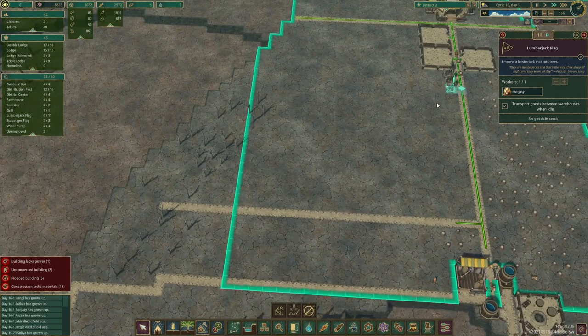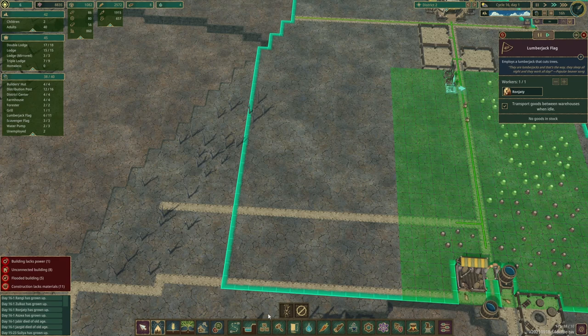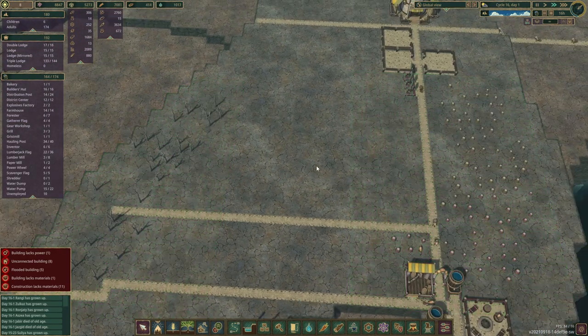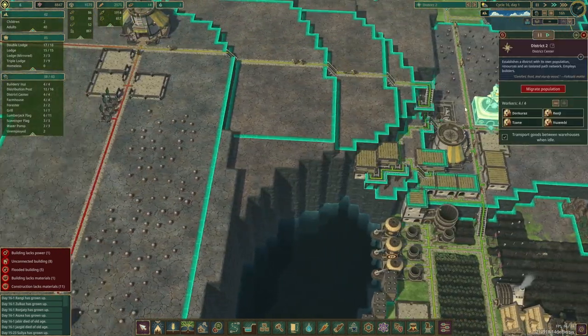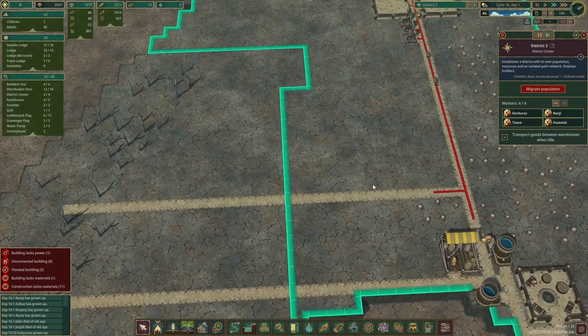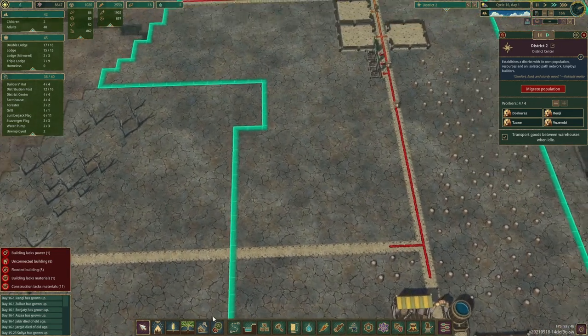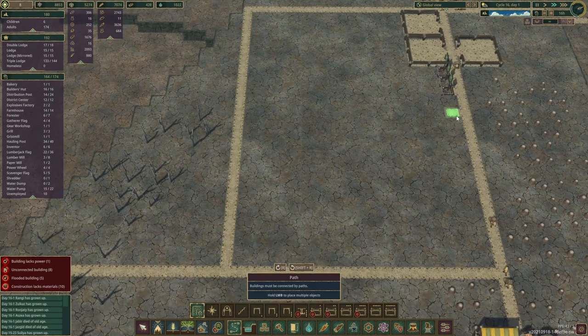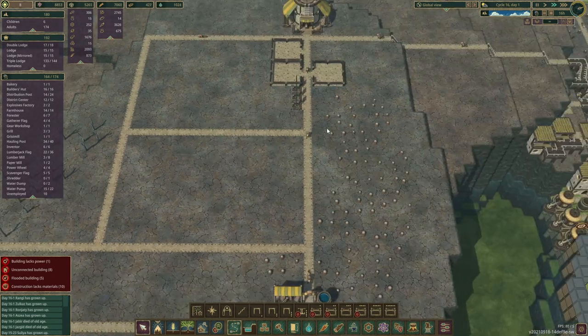There are a few more trees a little further away, but let's cut these down as well - a few extra trees for us. I think they're a little bit too far away, but the furthest they'll go isn't very far. Let's have a look - temporary roads, that actually brings them closer.